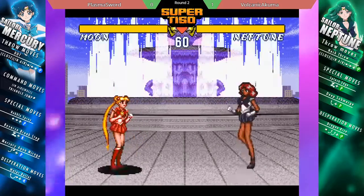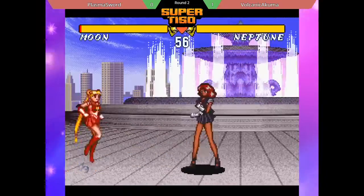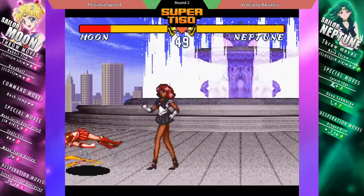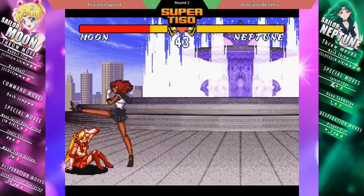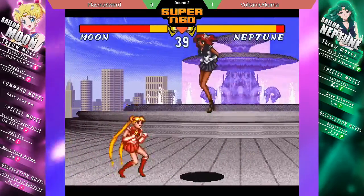Switching over to Moon mode. Moon does have a little bit more options. What you're seeing right now is unique to Moon — she has that super jump that shoots her across the screen, but while she does that super jump, she cannot do anything until she lands. And here's that double TV I was talking about. Blocks the overhead, but again, not a very big punish.